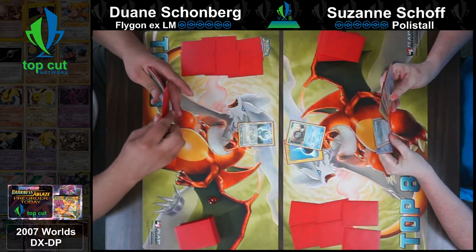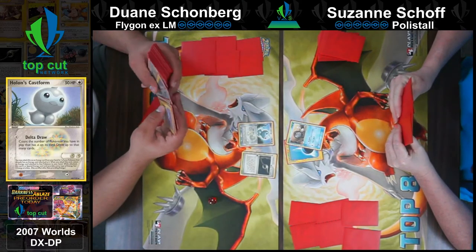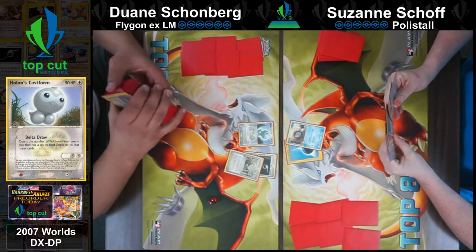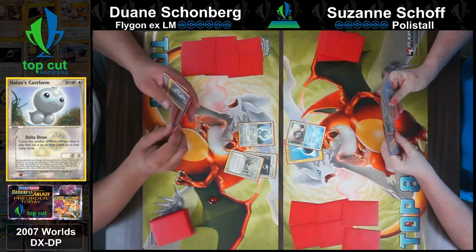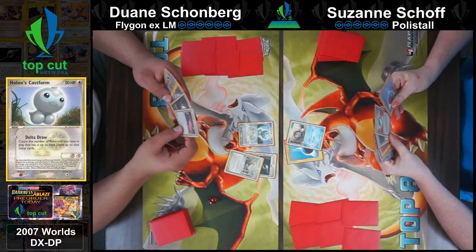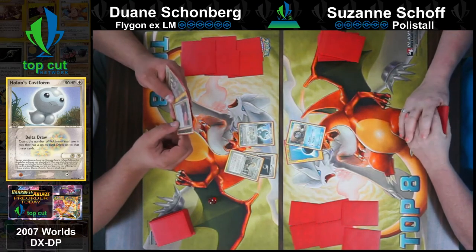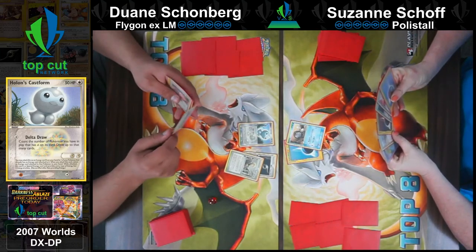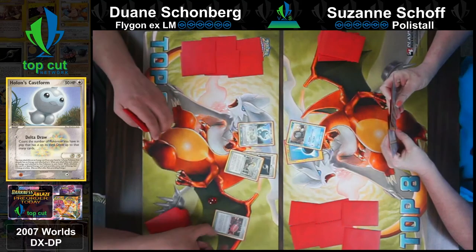Than the big fat Polytoed at 150 HP on stage two. Look at those e-reader cards, they're so beautiful. Apparently that deck runs a switch. So Flygon EX Legend Maker - looking at the deck list they run two Magcargo, two Needle Queen. I would imagine they'd want to set up Needle Queen as quickly as possible.